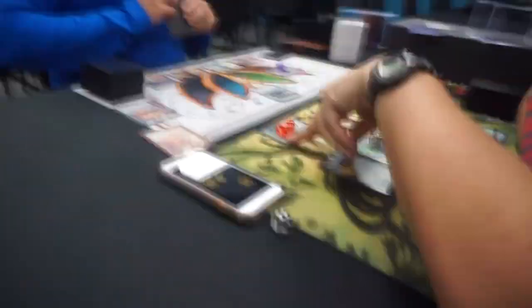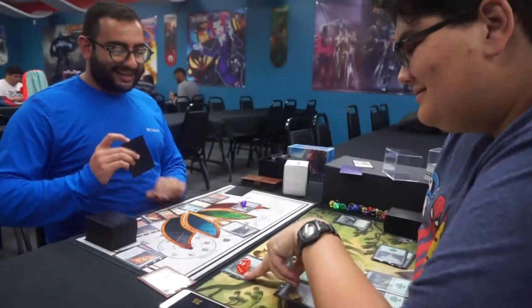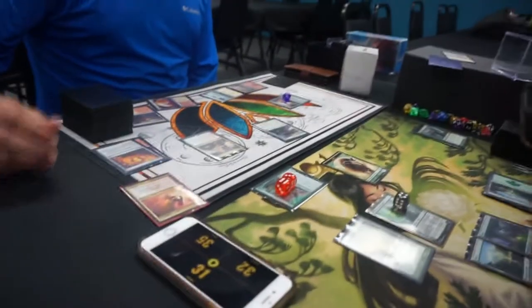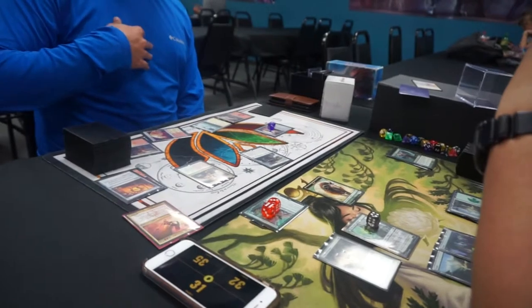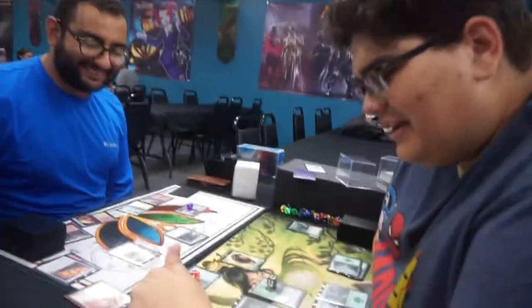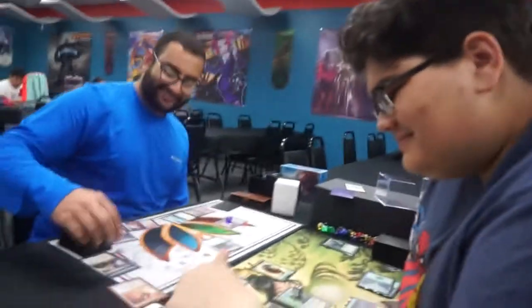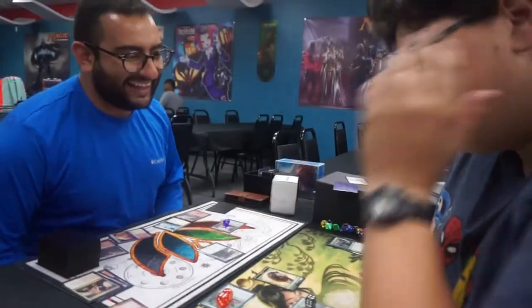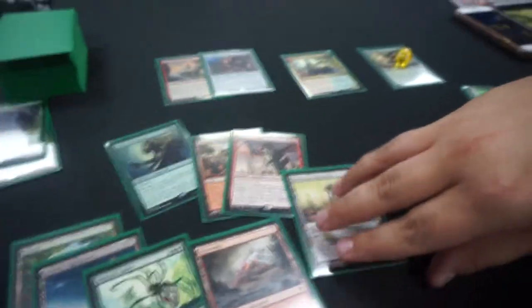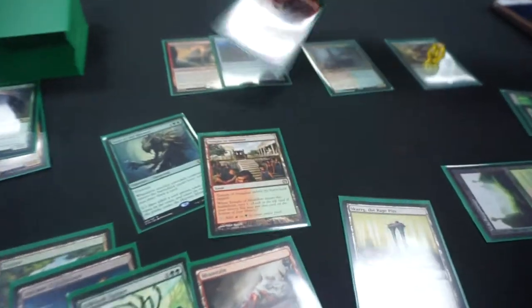Step one — what do we do? We attack! I swing for nine. I'll pay one red one white for Deflecting Palm. What is Deflecting Palm? I choose a source that's going to do damage to you, prevent it, and deal that damage back to its controller. I'm feeling that — I knew you were going to do it.